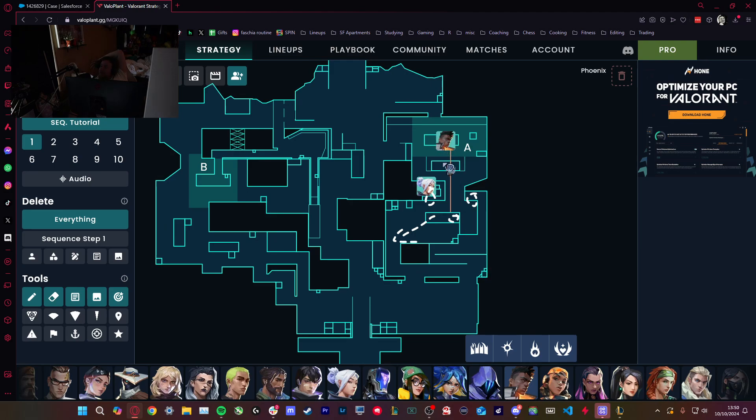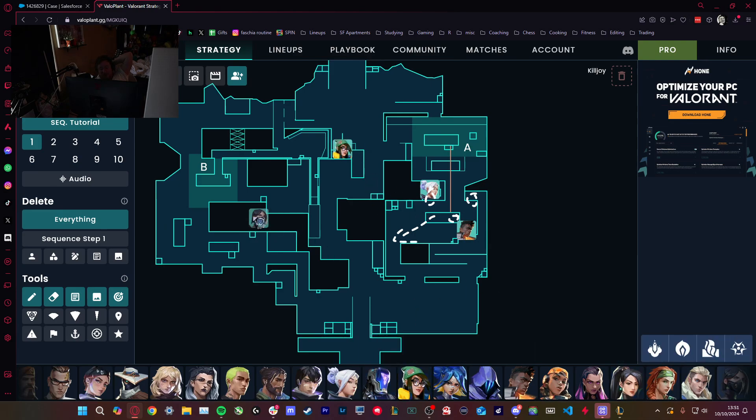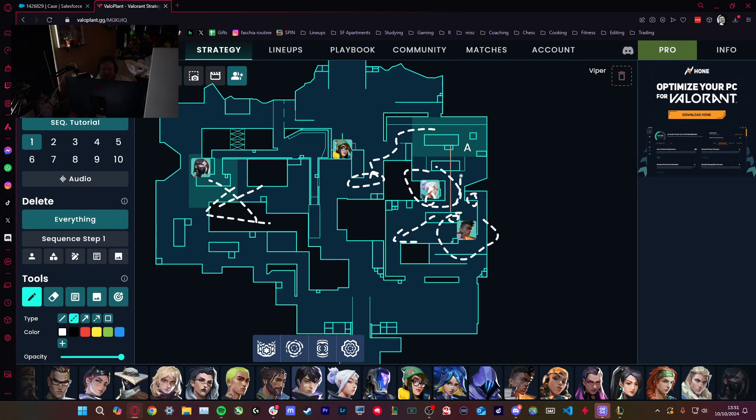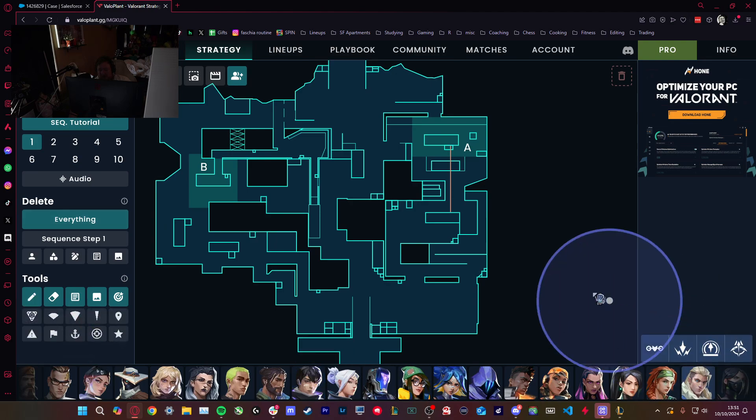If they take early aggro — like they push Bell and this guy pushes in here — everybody else on A is going to leave. So you're going to have KJ, Viper, and a plus one who rotates here. Because the rest of the map — if they see that this side is quiet — is going to be reinforced. So what you need to do is push this guy and that guy back to A, and to do that you have to win the A lobby fight. We have to go in with a Sova dart.